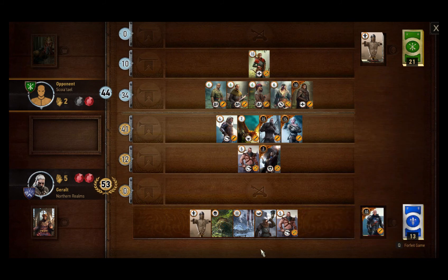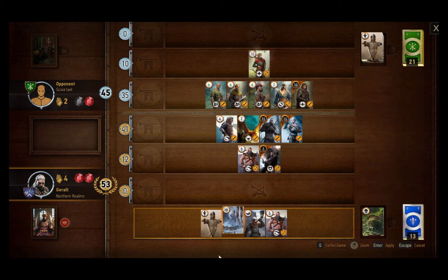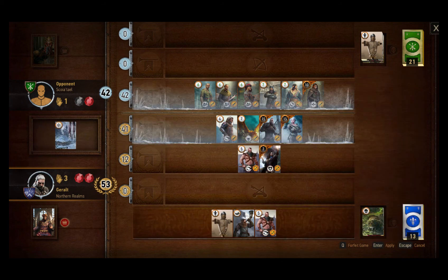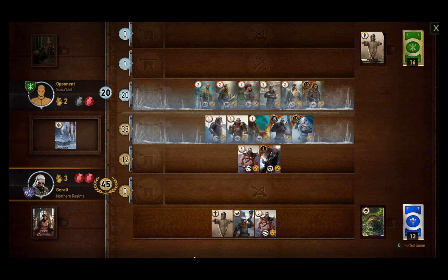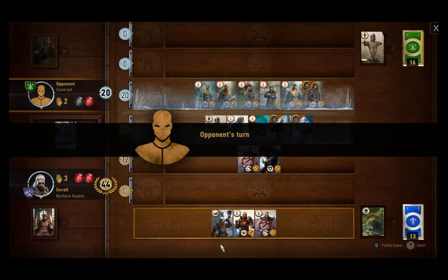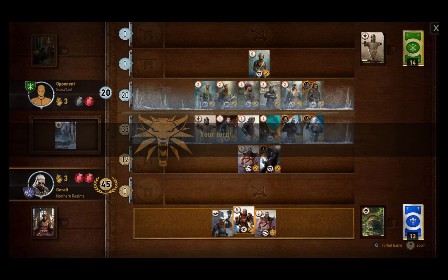He doesn't want to use the spy - that's unfortunate. We'll just burn his tenor. I have to use the Frost. I don't know why he's not using the spy. Finally he plays it - he almost made me waste all my cards. Now I have an option to either play the spy or use Villentretenmerth. The more risky play would be to pick up the spy but I'm going to do it. It's not a guarantee that we win the round. She's going to pick up another spy, but I will give one spy right back to her.